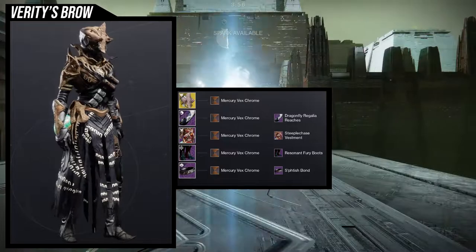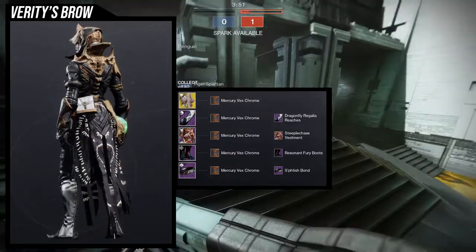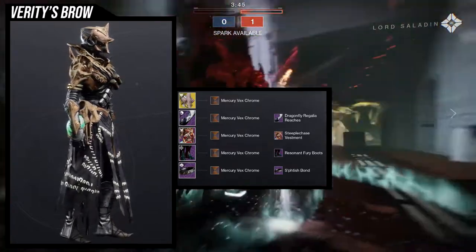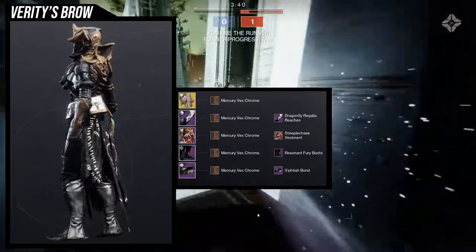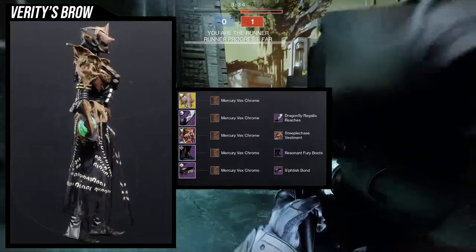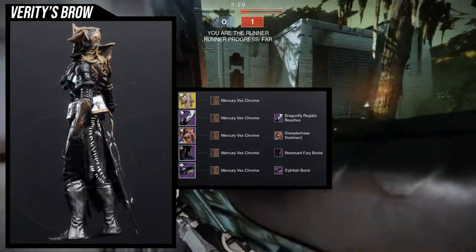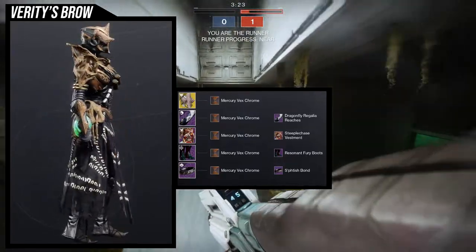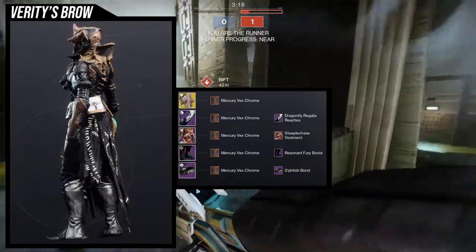For the boots we're using the Resonant Fury boots because unfortunately we don't have really good boots with bone in them. The only other good one is the Steeplechase boots, but I usually don't like to use two pieces of the same armor set, which is why I'm using Resonant Fury. I also like it because it gives off a very witch-warlock type look. For the bond we're using the Fetish Bond because the markings on it just kind of look good with it. This is the first set — definitely not my favorite because I think the Dragonfly Regalia is a little too bulky.